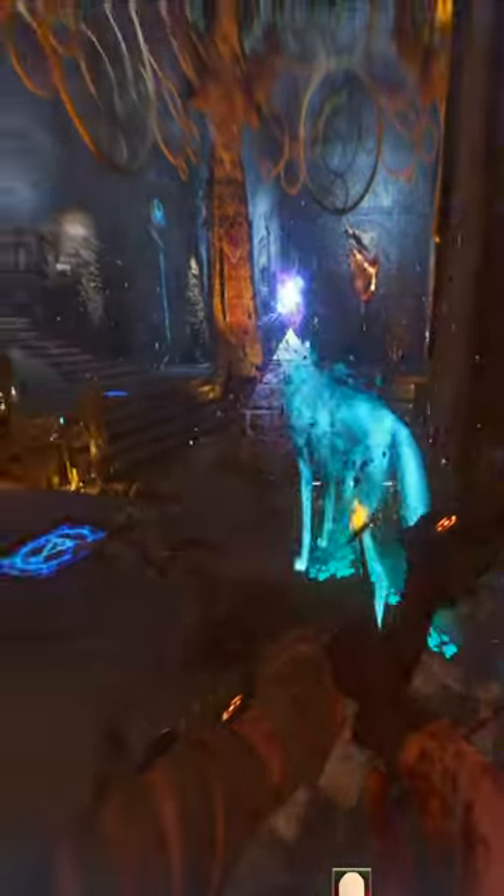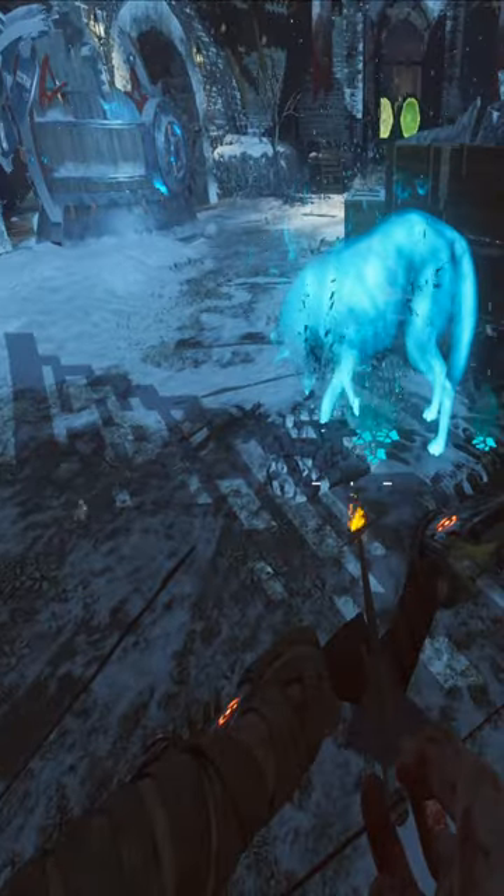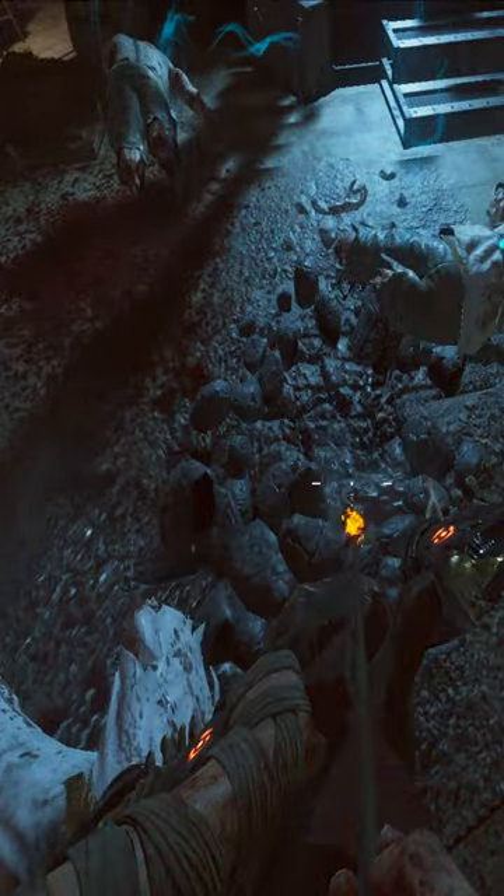A ghost wolf will spawn that you need to follow. The wolf will stop and dig — kill zombies near the dig until he digs a second time and reveals bones that you need to pick up. He will do this another two times.